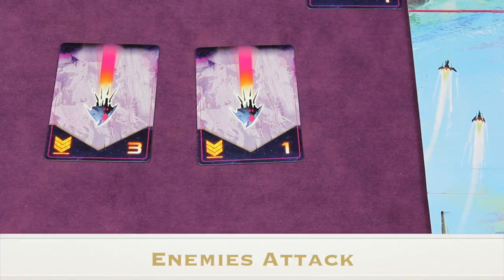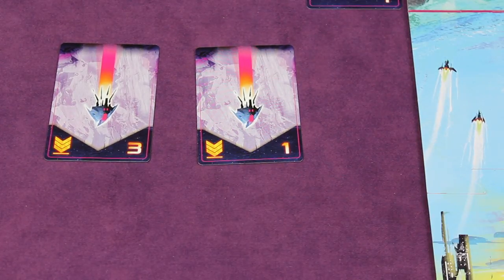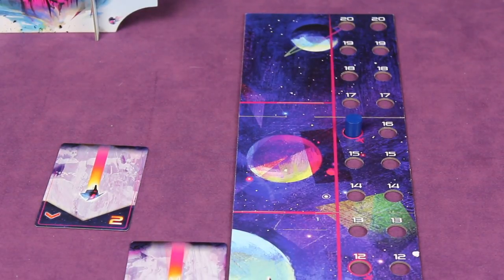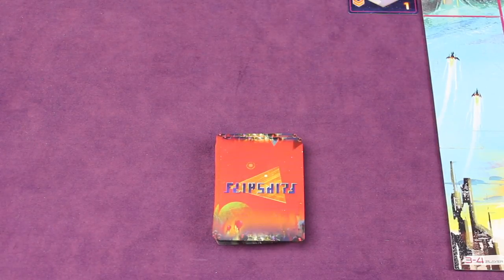In the atmosphere, after the march phase, any ships there will attack. Add up all the numbers on those cards — in this example a total of four — and move the city health marker down by that amount: one, two, three, four. The ships that dealt damage then get shuffled back into the enemy deck, so they'll come back later.